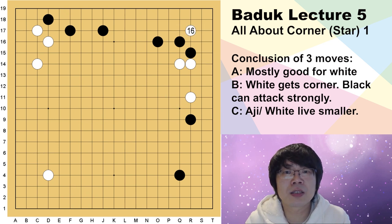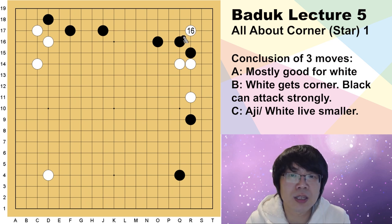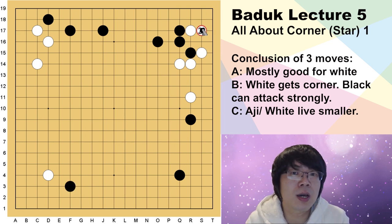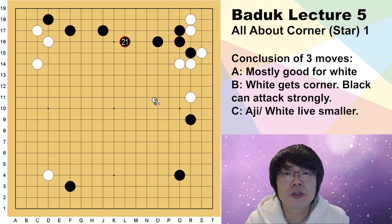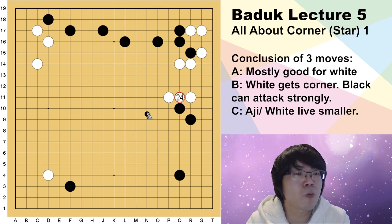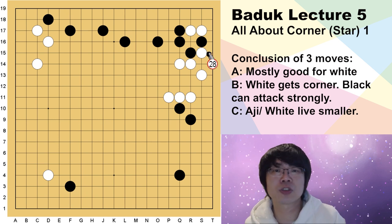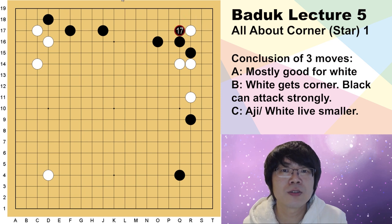If white didn't spend any move and just gets into 3-3, what is the difference? When you answer here and then just kosumi here, but this time black — white is not going to play here. Even if white plays here, the position is totally different. When you made white exchange here, white wasted many moves. When you are comparing the efficient part, it is totally changed. That's the reason why you shouldn't just accept. So if white just answers like this, then onto the last topic.